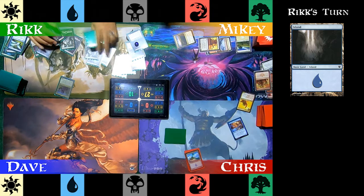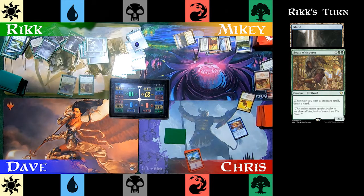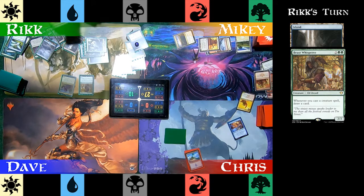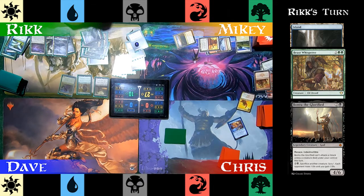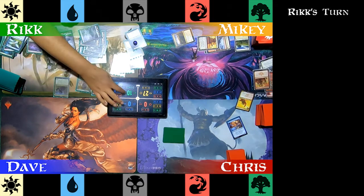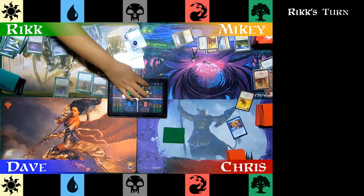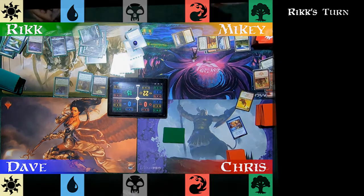Rick plays one more Island, then plays Beast Whisperer, letting him draw a card whenever he casts a creature spell. Then he casts Bontu the Glorified. He moves to combat and attacks Mikey for five. Based on the current state of the board and the limitations of his deck, Mikey concedes the game. Rick wins three in a row!